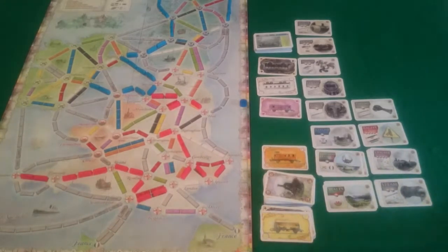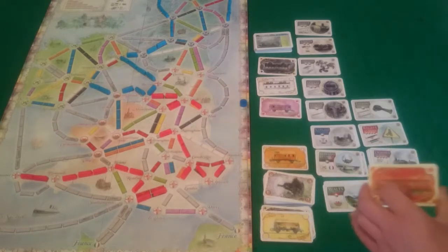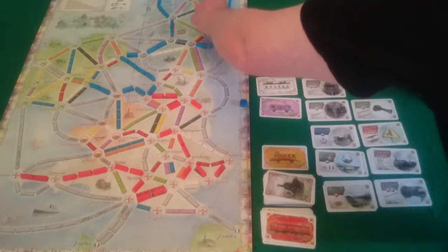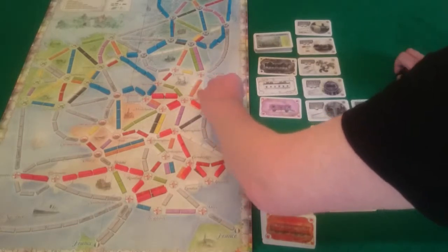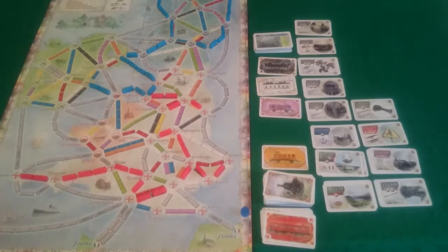Back on to me. I now have the cards I need to do Edinburgh to Aberdeen, so let's get that done. I have got 3 black, and then I will use a red, a white and a green as a locomotive - once again because of the booster, otherwise it would need to be 4 cards. That's 4 more carriages out, which leaves me with 4, and that will get me 10 points. So 77 - I am very far in the lead.